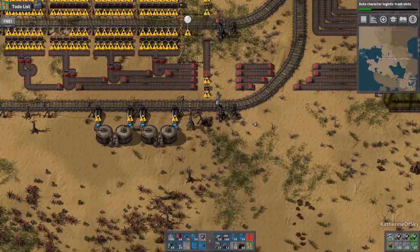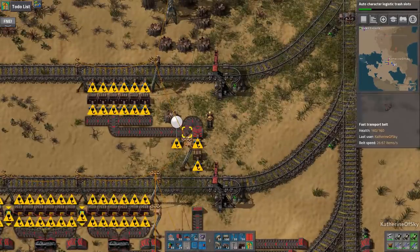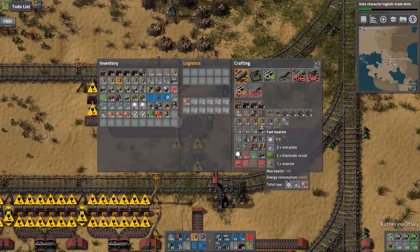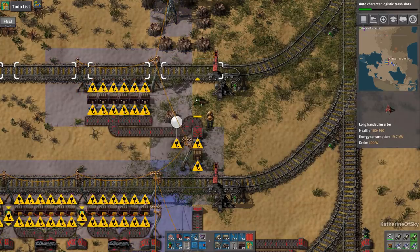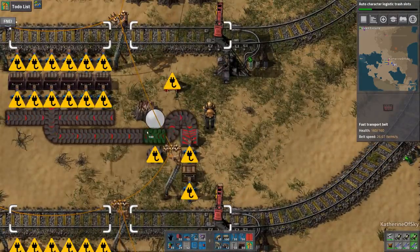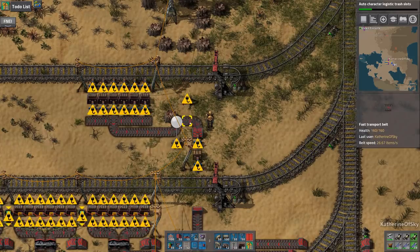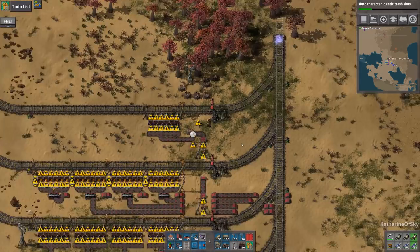All right, we are set. We have the fuel train as well. I can get maybe a long-handed inserter here just to fuel this train that's coming up there. It's not really ideal having this on the corner, but it's fine. Long-handed inserters don't grab properly if it's from a corner — any inserters really, especially if it's a faster belt.